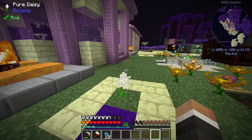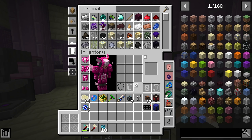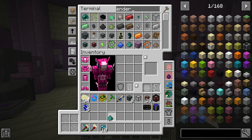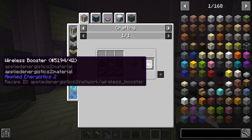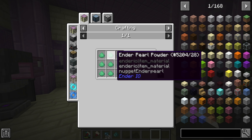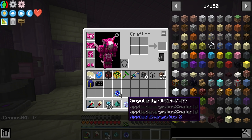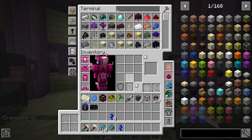At the very end of the last stream, we set up the MatterCondenser over here with a 64K ME storage component. Since the end of the last stream, cobblestone has been pumped into the MatterCondenser continuously, to the point where we now have five singularities ready to go. We only need one, so we can probably go ahead and take that out now. We can maybe use that to make a 64K ME storage drive at some point in the near future.